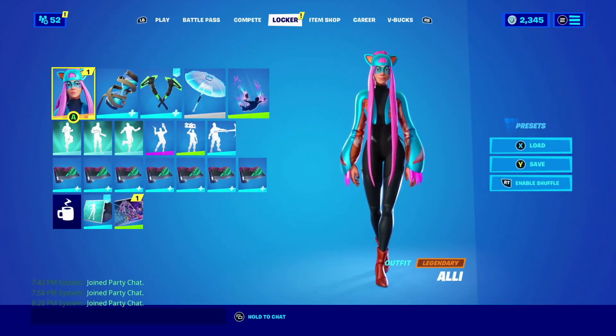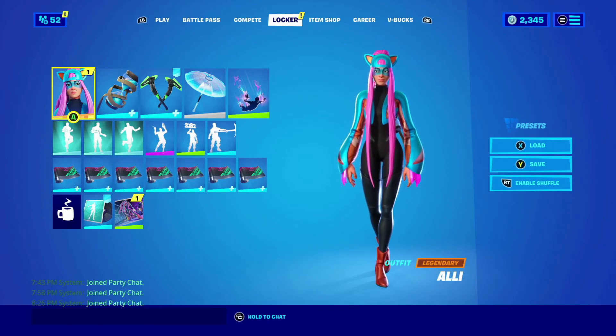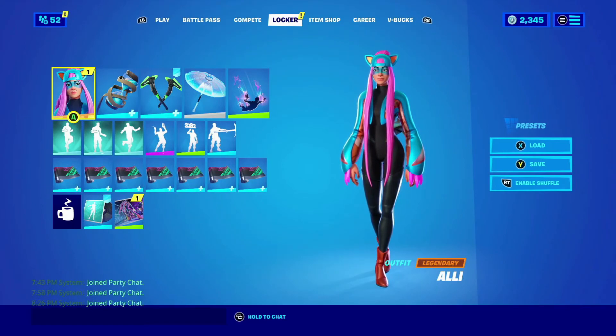That was the Ali skin — yeah, the Ali A skin! If you liked this video, give it a like, subscribe, hit that bell, and comment down below with your own special combo for the Ali skin. Use code Cataract64 in the item shop — it's in the top of the description. See you guys in the next one!